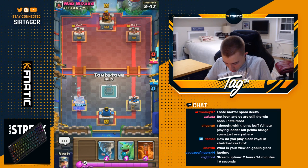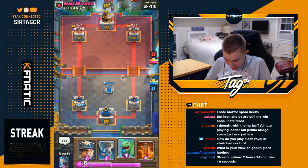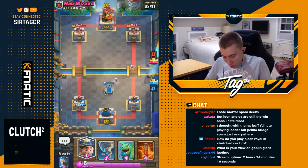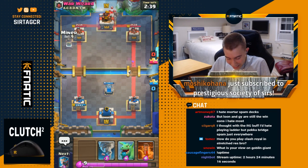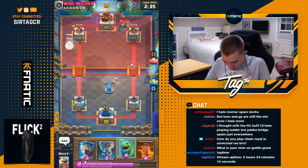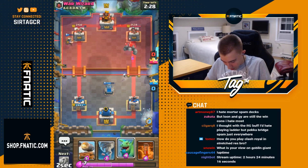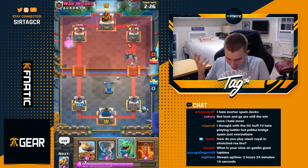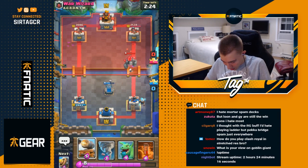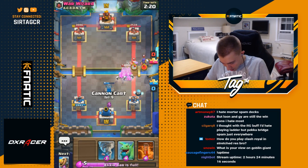Next game — this guy goes for an ice spirit, so I'm going with tombstone as my starting play. After seeing ice spirit it's probably a fast cycling deck. And then he drops a golem — great prediction by me! I also don't understand why he golems at the start of the game; he doesn't know what I have. I could have rushed his lane with royal hogs or e-barbs or something crazy and he just wouldn't have had an adequate response. I'm going to stagger out my units.